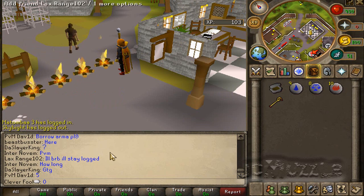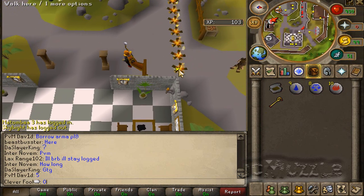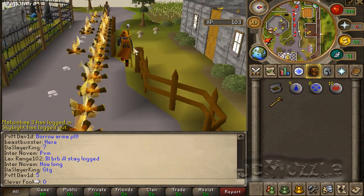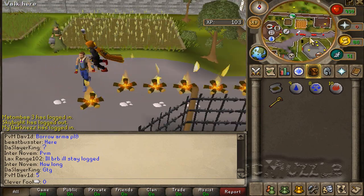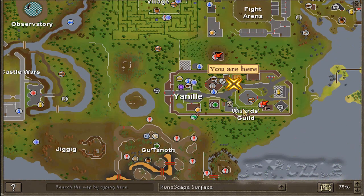The final place I'm going to show you in this video is Yanille, where we have two lines — one here and one here. And that is all the locations I'm going to show you, but there are others on the map, obviously, in the world of Runescape, but these are probably the best.